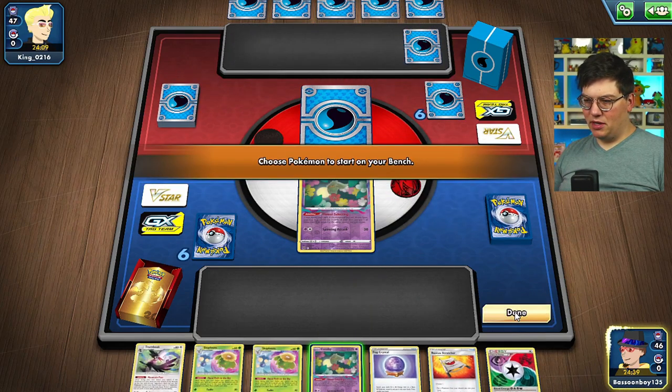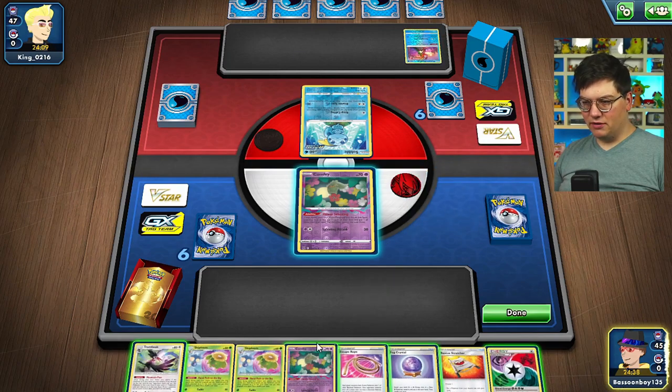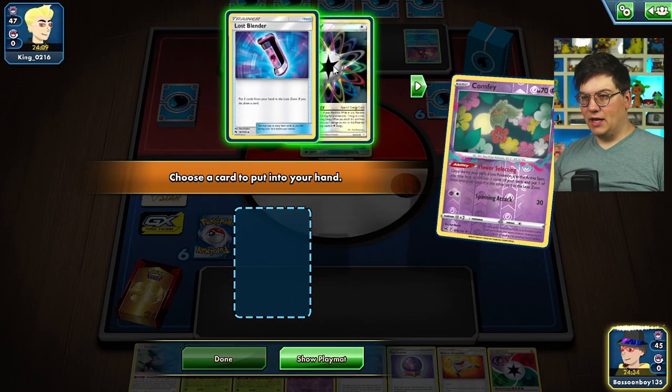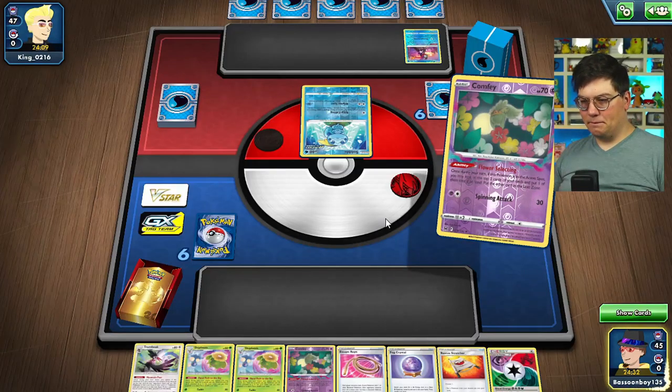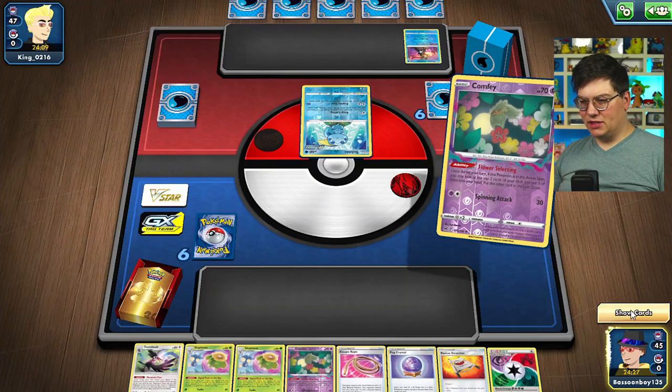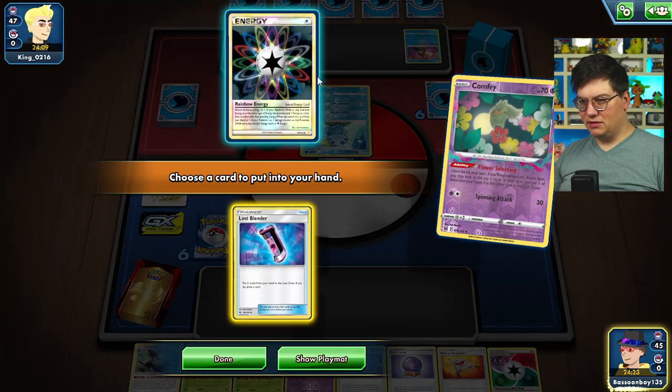Trumbeak doesn't really do much for us aside from Mountain Pass. I do like Mountain Passing to get a free card in the Lost Zone, so we'll get at least two in the Lost Zone here. Start off the game, not bad. We can get a Level Ball, another Comfy, and an Escape. Perfect start. My heart says the rainbow energy; my brain says the Lost Blender. Lost Blender is a draw card, but we lose out on a rainbow energy.